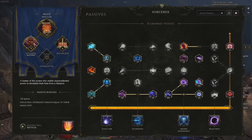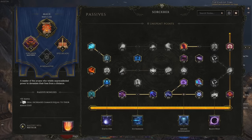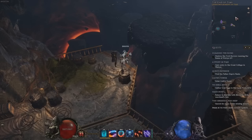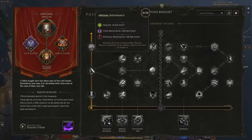You can spend passive points in the left half of any of the mastery trees, but you only have access to the right hand side of the mastery you choose to actually master. Your chosen mastery also confers a set of passive bonuses listed on the left, and some of these can be quite impactful. Pick the mastery that best aligns with the build or playstyle you envision. While you'll be locked into that choice, each mastery has viable playstyles. Remember, while most powerful nodes are usually buried deeper in your chosen mastery, don't be afraid to spend a couple points outside of it.